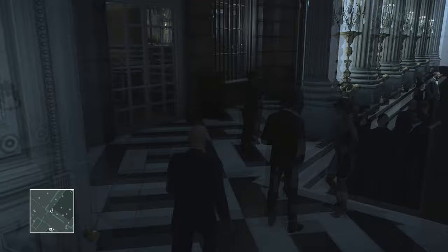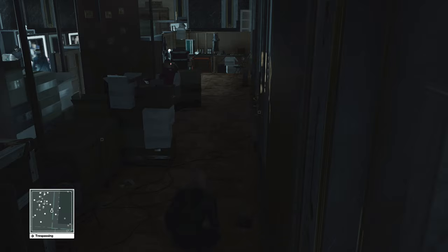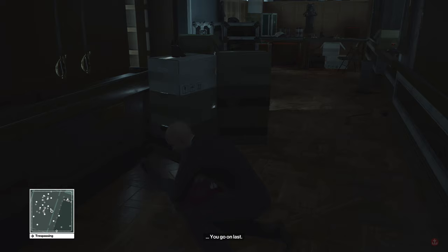What you want to do is go through these double doors right here and hop over this box, and take out this guy in the purple outfit right here — the stylist, as they call him in the game.